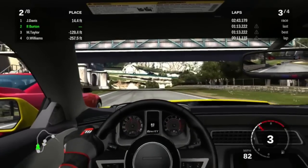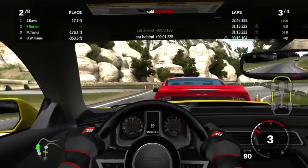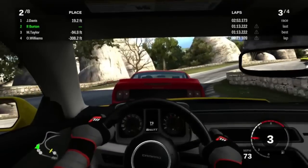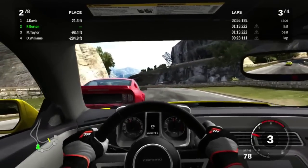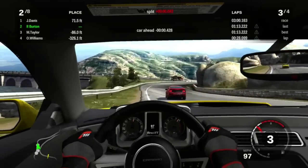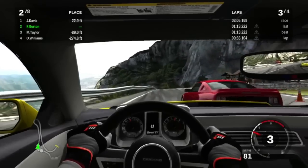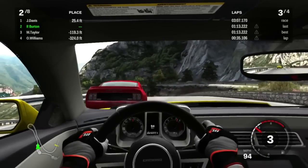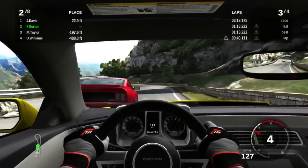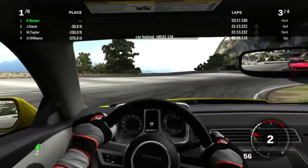I can go for a pass here — actually no, he's definitely going to protect the inside. Slam on the brakes. I ram into the back of him again and get some front end damage. Going to the outside? Nope. Trying my patience, man. Fuck it — should have done this a long time ago, except not going into the grass.